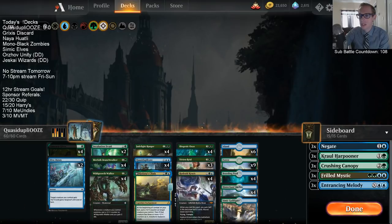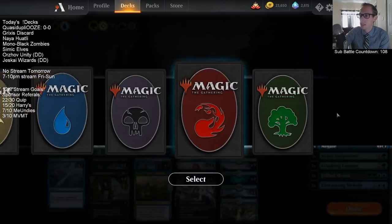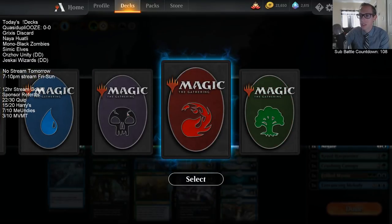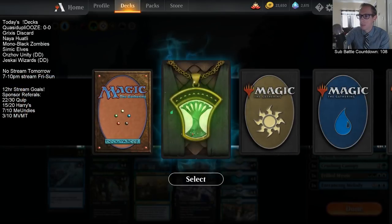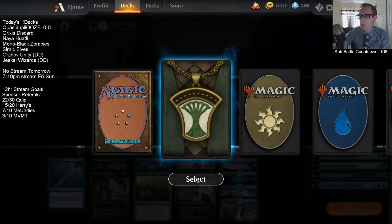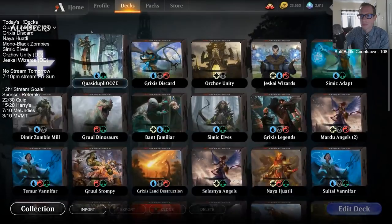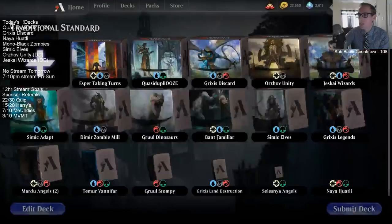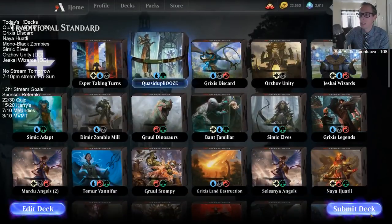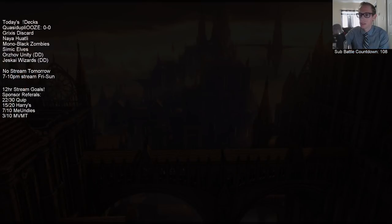For sleeves, I have the Selesnya sleeves. We also have these 5 different colors as options, plus the regular card back. I actually think these look kind of nice too. We'll go with the Selesnya sleeves. We'll see how this goes. A little worried about performance stuff, hoping it doesn't lag too much.